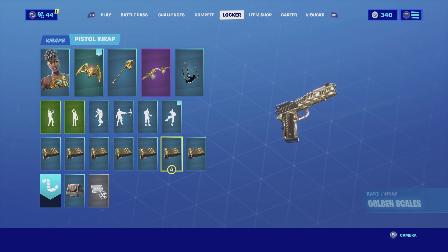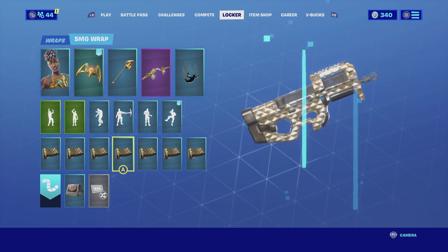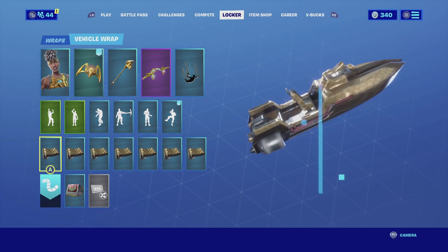For the wrap I'm going with the Golden Scales. The Golden Scales in my opinion is one of the best gold wraps you can obtain in this game — it is black with gold and it matches perfectly with the color scheme of the skin. Enjoy the combo.